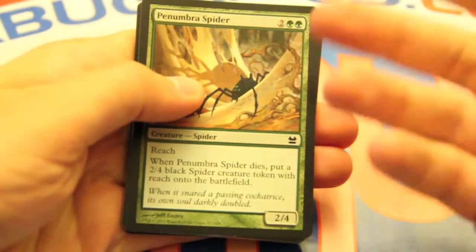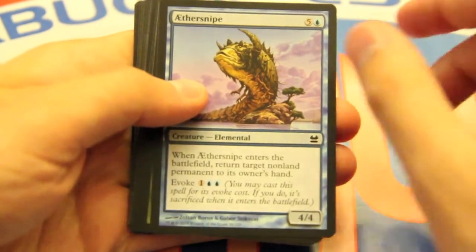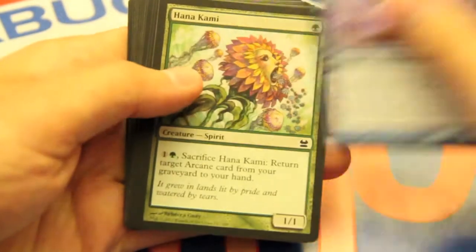So we've got a Penumbra Spider, which is a better Giant Spider in a sense. Scyther Snipe is awesome for tempo, and it's a really, really good early and late game card.